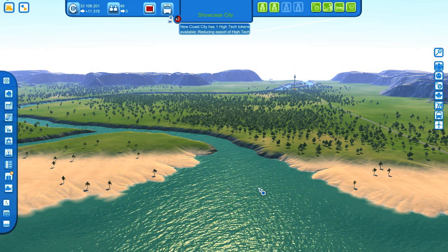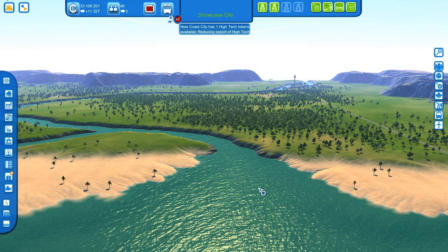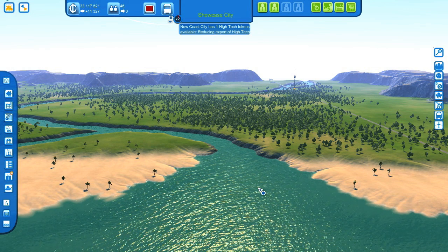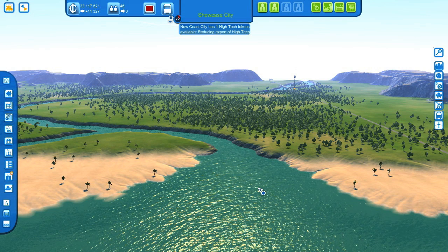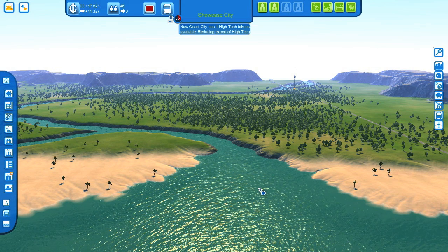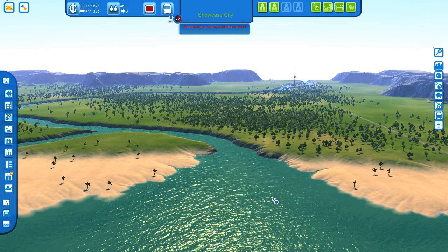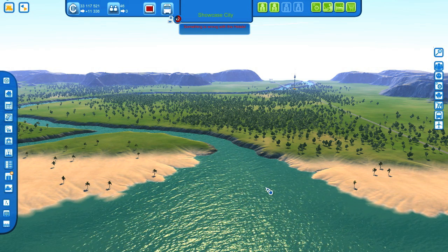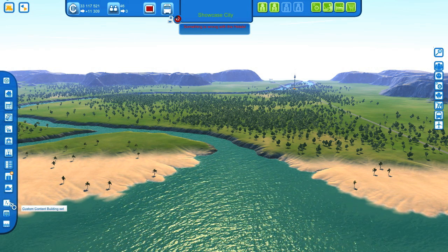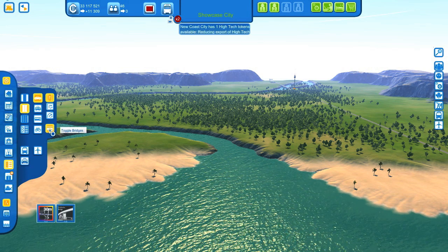If you have already seen my Waterfront City episode this week, you know what bridge I'm going to build in this episode — it will be the modern cable-stay bridge by Monty. I really really like it, it's very modern and awesome. For this mod you need the user interface modification, because you have to turn on the custom content building set.